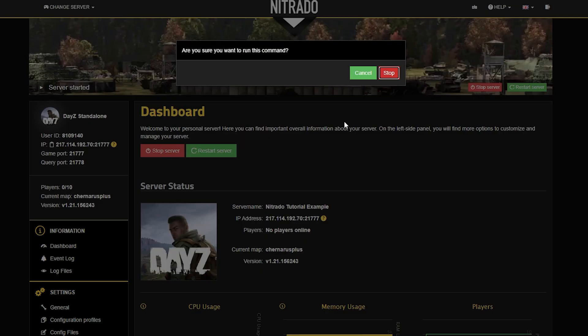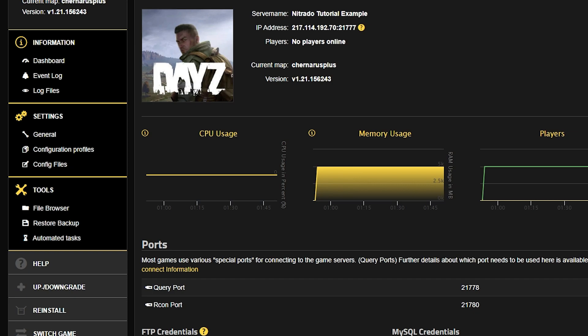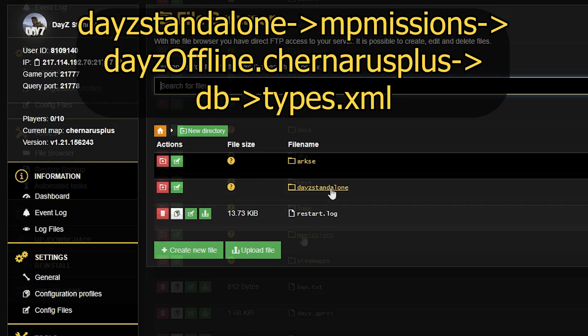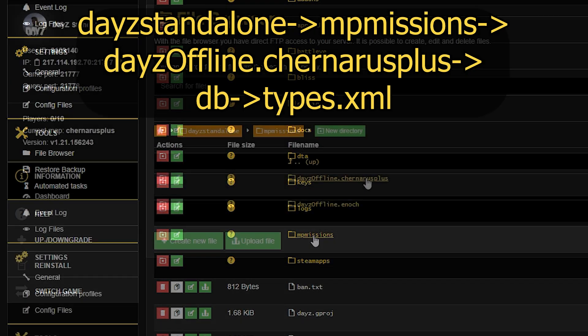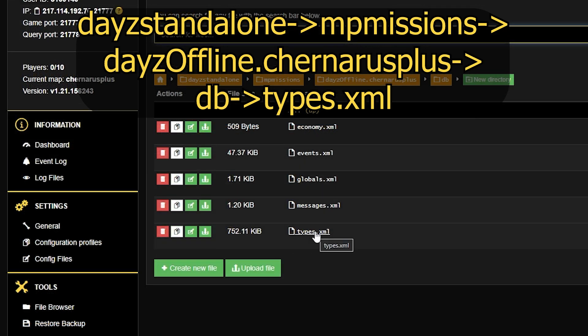To do this you need to head into your server and of course stop the server before we get started. Then once the server is stopped, head to your left hand side and select the file browser. Then you want to take this big long path through the folders as if you were going through your desktop folders. Once you finally hit types.xml as the file, click onto that.